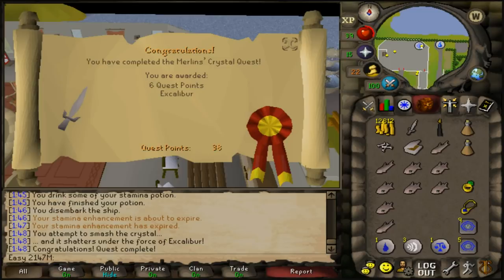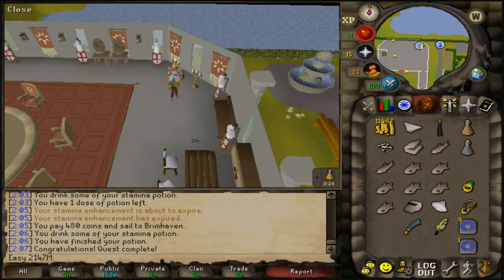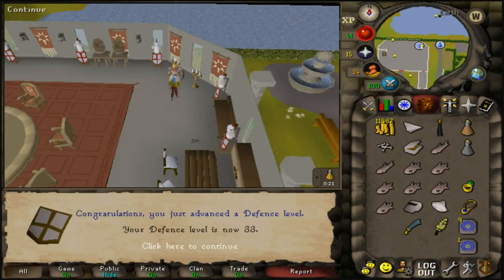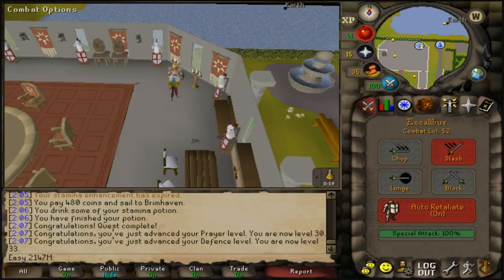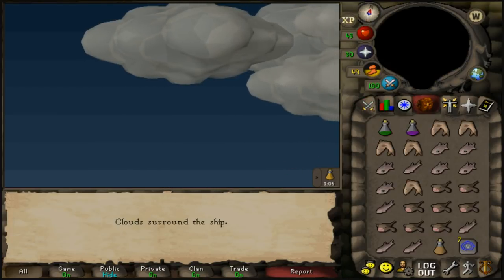Back to questing — completed Merlin's Crystal for six quest points. Then knocked out the Holy Grail which gave 11k prayer and 15k defence experience, hitting 40 quest points. That got us to 30 prayer and 33 defence, now level 52 combat.